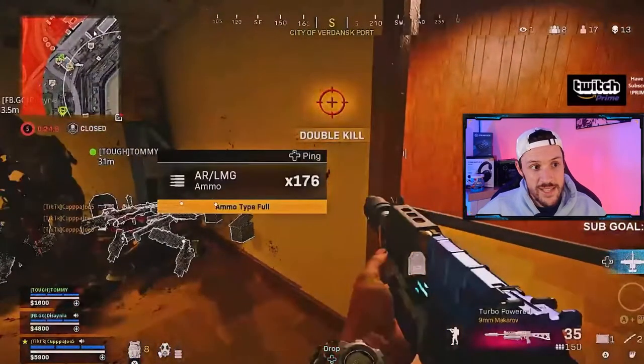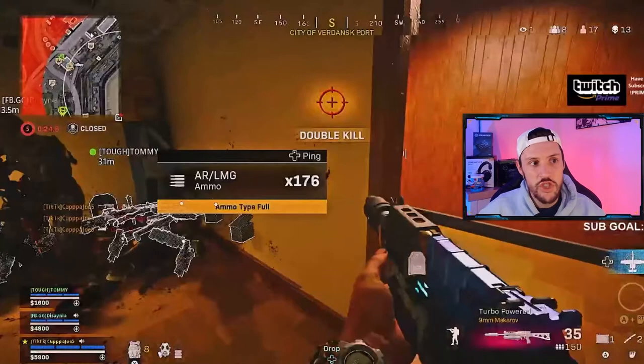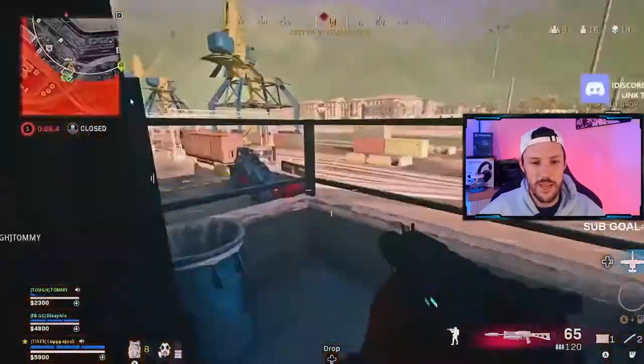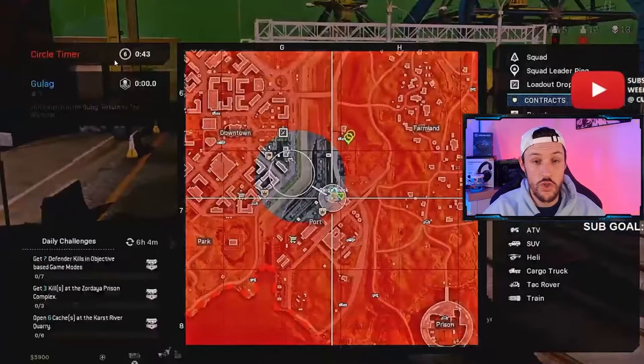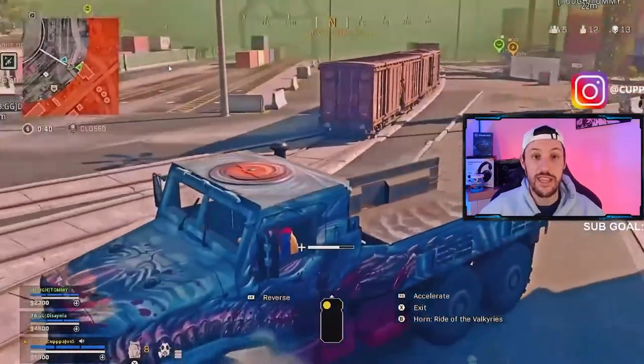We haven't really cleared out this side — we came from over here, so we should know this is clear, although there could be a late team rotating. We haven't checked near this warehouse building, so we're just trying to be wary. Tommy thought he heard somebody, but there ended up not being anybody in the building. The circle just closed, so I immediately check — where do we want to be? If we just rotate in here we'd be stuck in the open, so we're going to hop in Bertha and get to those buildings that are in circle.